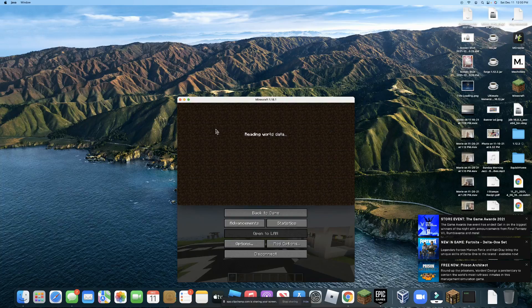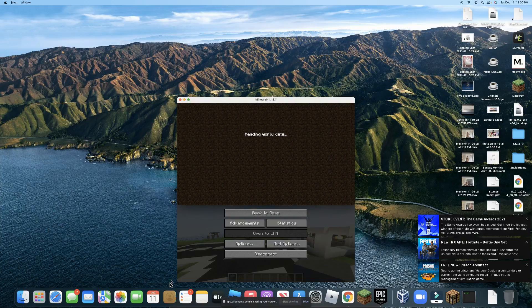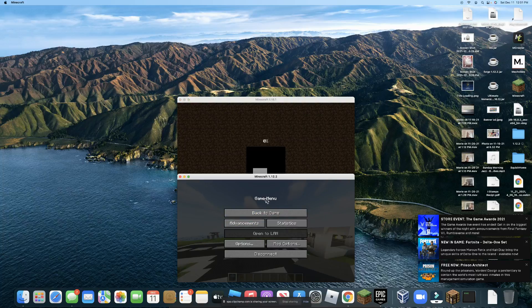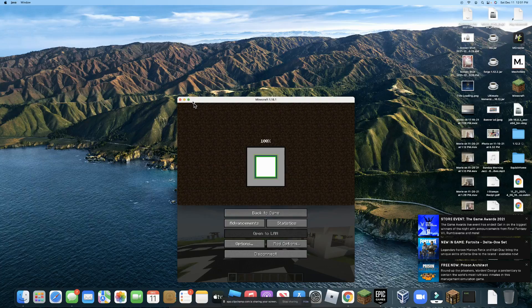Okay, there we go. On the 1.18 test world from a video I made a little while ago, there should be a village nearby. I really want to get this decoration because I think it would look great with the beach. Or I could just Google it, but I'm going to do it the traditional way. Minecraft always lags out whenever I use that.